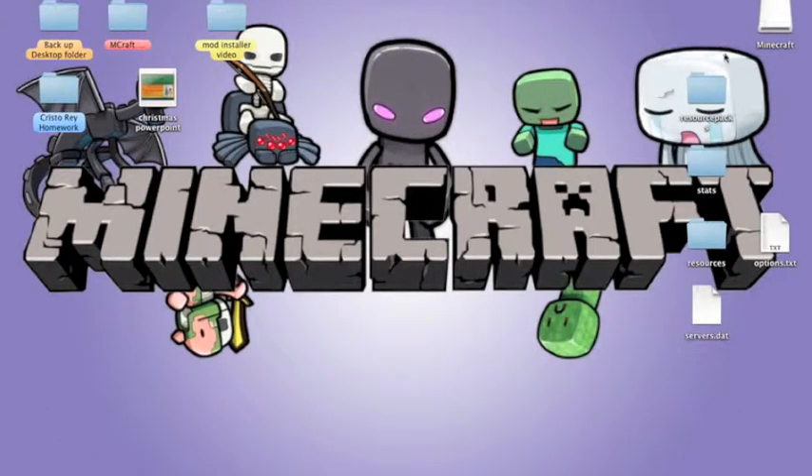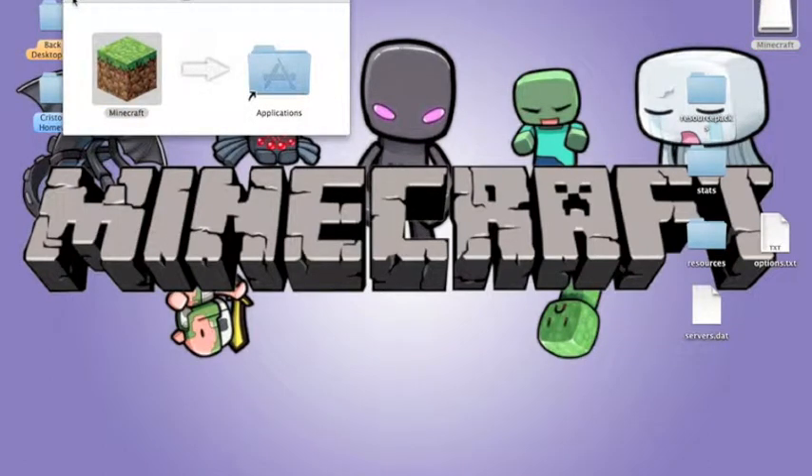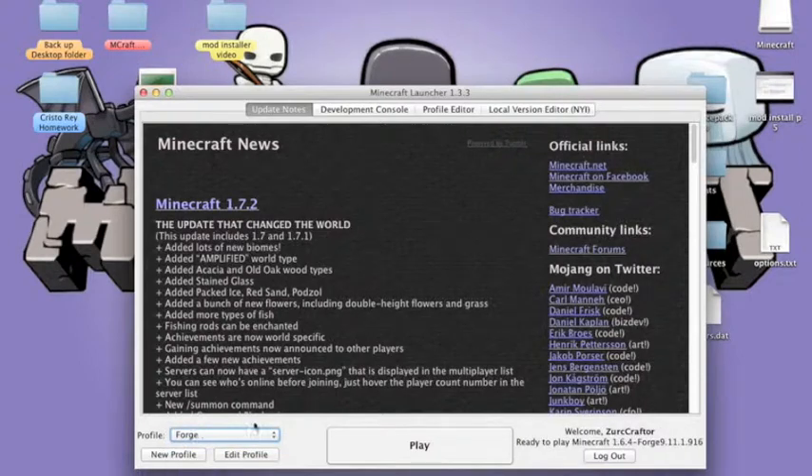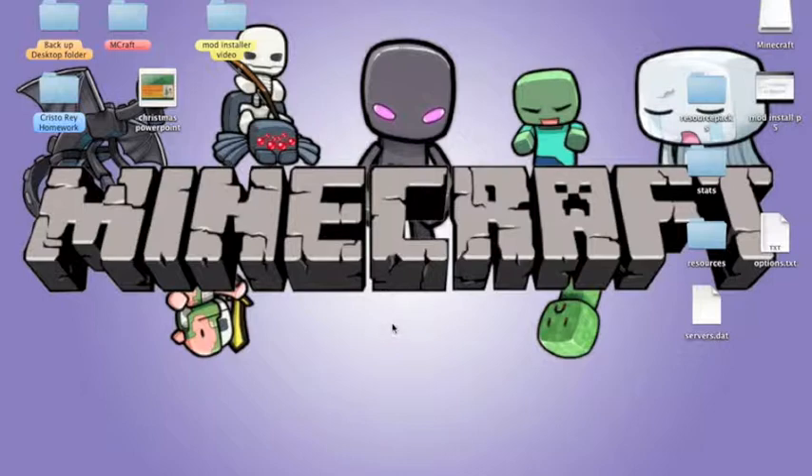Once you've opened Minecraft, what you want to do is go ahead and switch to the profile called Forge. You should get this Forge profile once you've done everything. Once you've done the installation, you will get the Forge profile. Go ahead and click Play with the Forge profile.